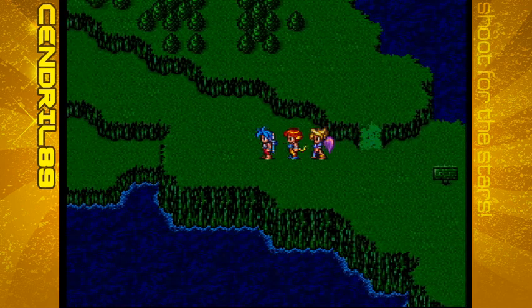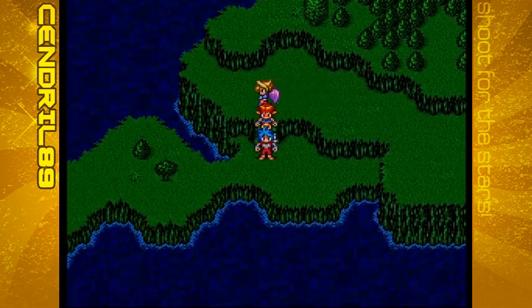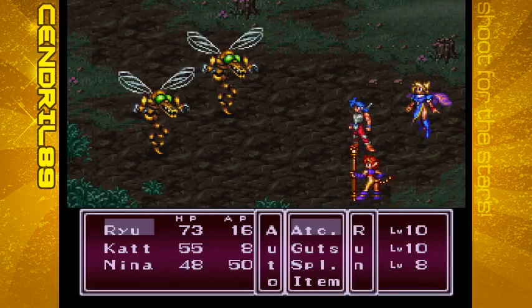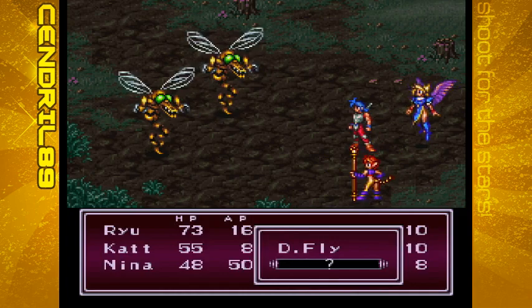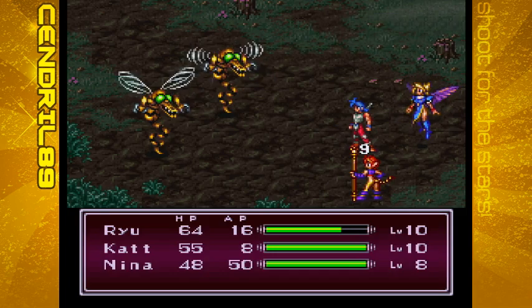Also, something of note: as I was on the way out, I fought a couple more willows. They're weak to the silver dagger — they'll take a good 60 plus from it. They'll take a lot of damage, basically. So that'll help as well.